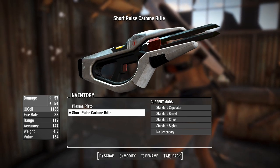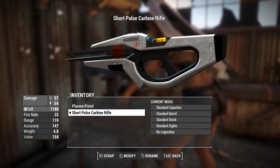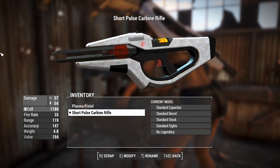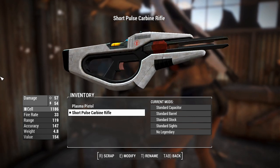G'day, this is Captain Uba, and this is an Institute Pulse Carbine. This is a weapon that is very derivative of the Covenant Carbine from the Halo game series. The weapon is notable for when John Halo uses it to kill the Arbiter — that's what happens in the show. Spoiler alert.